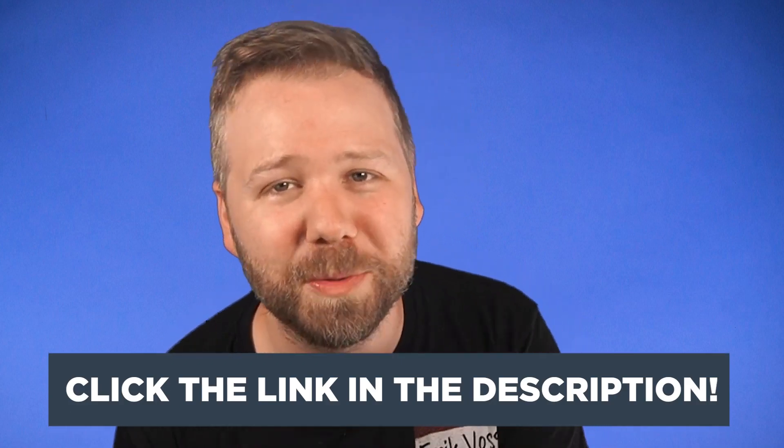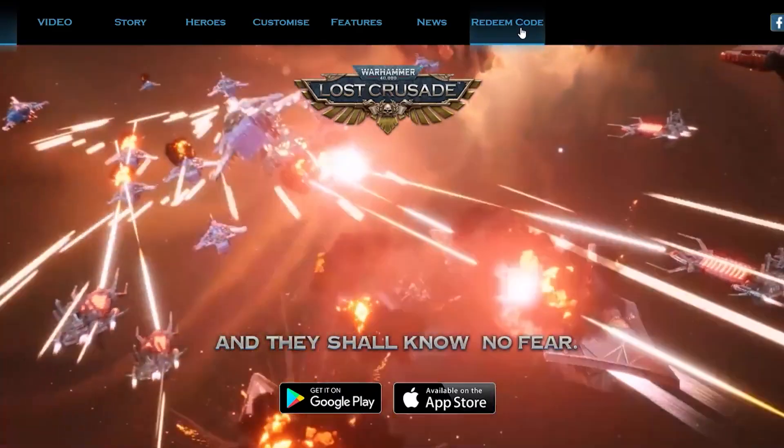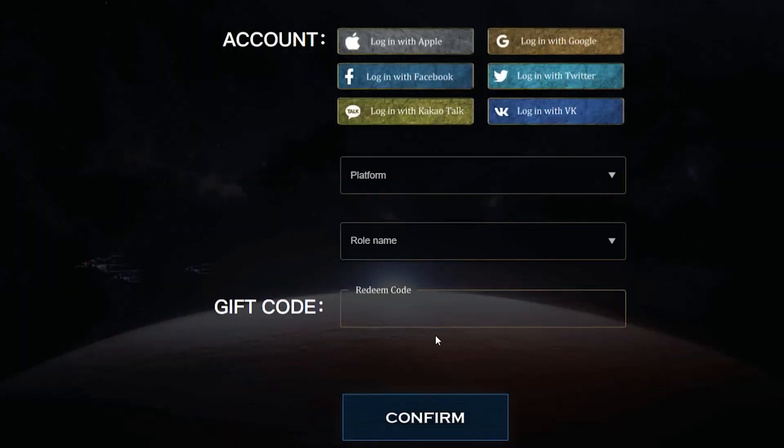They have a great voice acting cast for the game, making it the first time you'll be able to hear what the official heroes sound like. Download the game using the link in the description. To redeem the code, go to the game's website, LostCrusade.com, click on Redeem Code, sign in with your account, select the server you're in, and enter the gift code ROCKSTARXLC to claim an in-game gift.